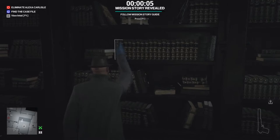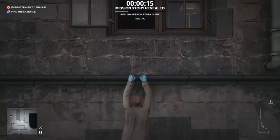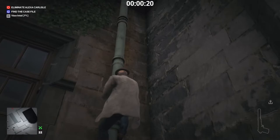The first thing you're going to do is come over here and pull this book. This will open the bookcase to your left. Come through here, open the exit, climb out the window to the right, and climb up the drainpipe that's in the corner of the wall here.